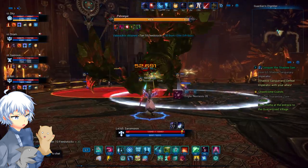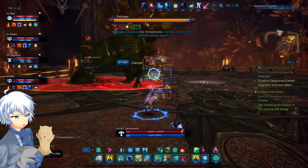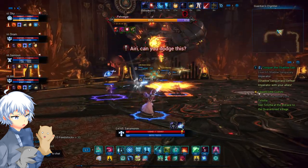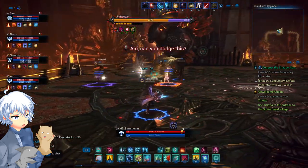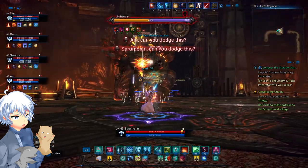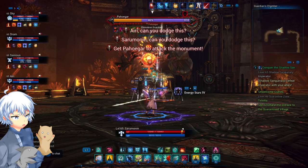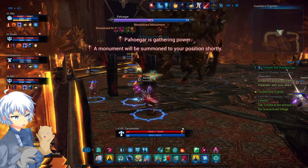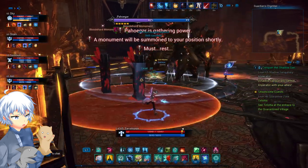His fourth attack is that he will drop his arm on the ground, attacking what's in front of him, then use his other arm to attack once again, then stomp his foot — which hits anyone behind the boss — and then lastly pick up his arm and slap people in front of him. When he says 'must rest' in a message on the screen, he'll go on his knees and summon AoE circles in a specific pattern.